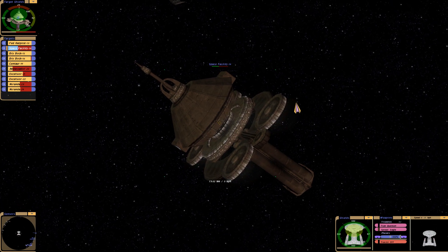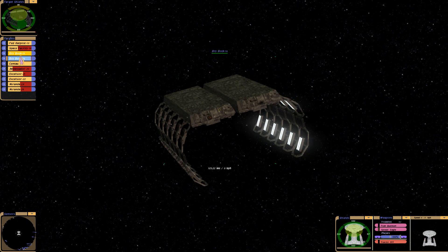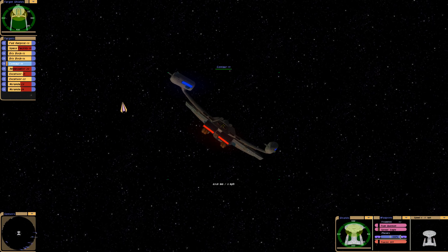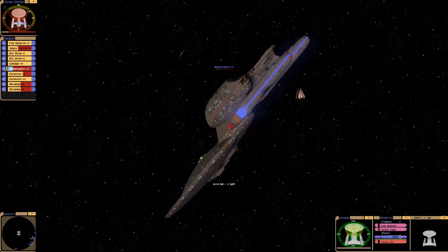Let's see the damage to all of our facilities. From this angle we don't see much. The outpost itself is fine — shields are at 100%. The drydocks are surprisingly fine, though this one has a hull breach. The Centaur is doing good, shields are fantastic — only dorsal shields took a few hits. The Ambassador, as we saw earlier, took a beating.